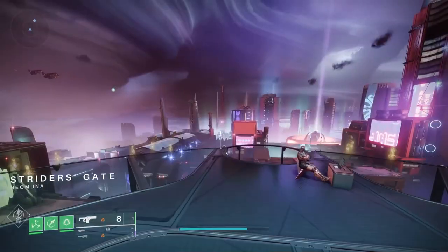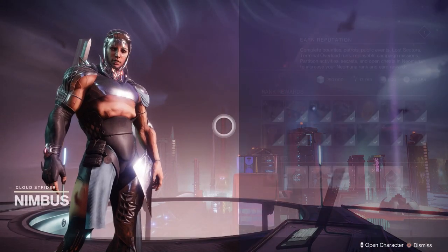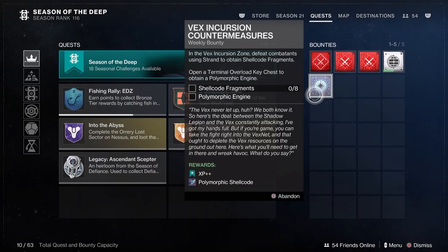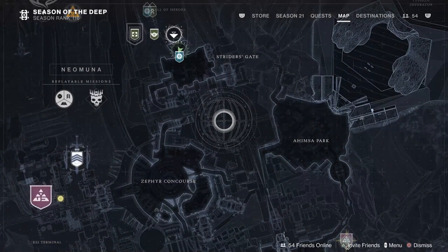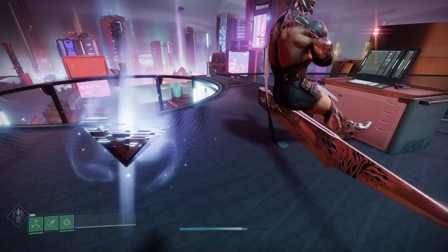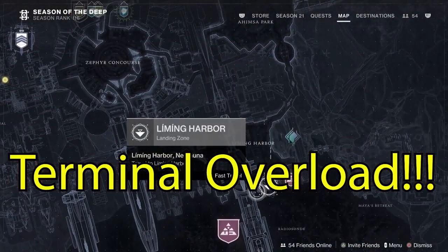On Neo Muna, there is a new XP++ bounty that's actually pretty easy to do. First, you have to finish up the Lightfall campaign. But once you do that, all you need is to go to whatever the active zone is on Neo Muna for that week, use Strand to get kills, and with enough kills you'll get Shellcode Fragments. You need eight of those to get the first part of the bounty done. Then you need to do a Terminal Overload and open the chest.